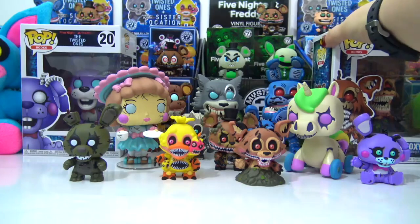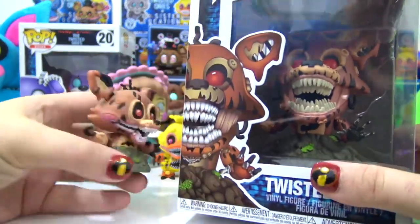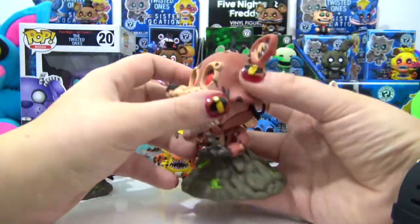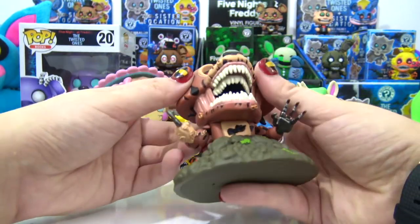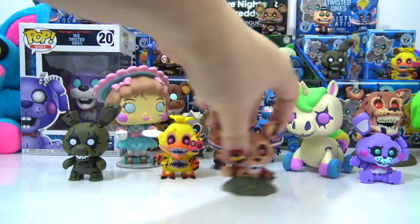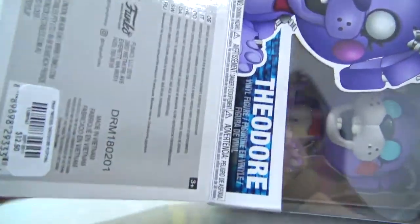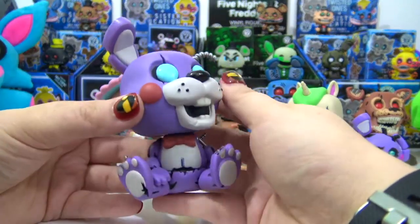Twisted Foxy is up next. Here is our mystery mini and they look pretty identical to the big version. Here he is — totally spooky, his jaws are open and of course he's got multiple rows of teeth, just like his miniature version. And the last one I have is Theodore — so awesome!